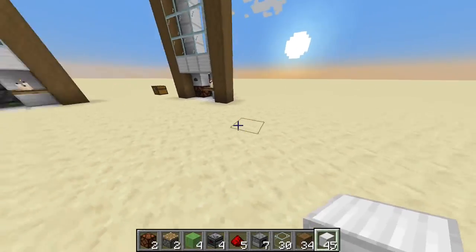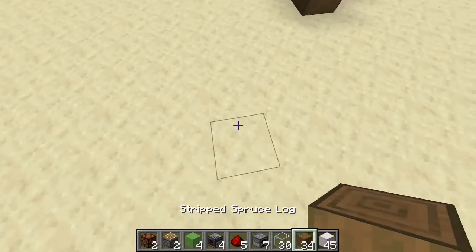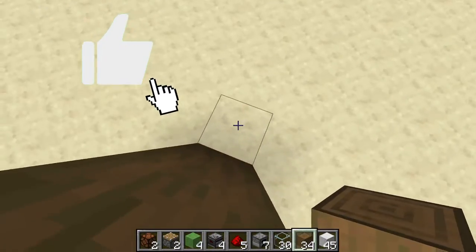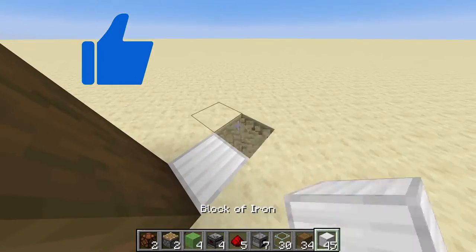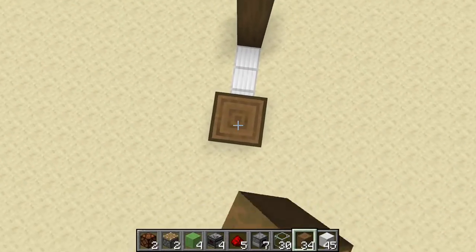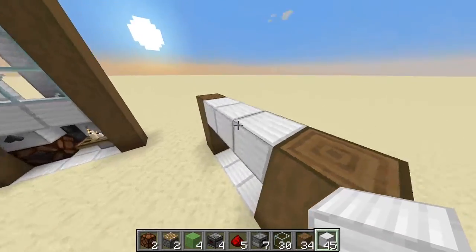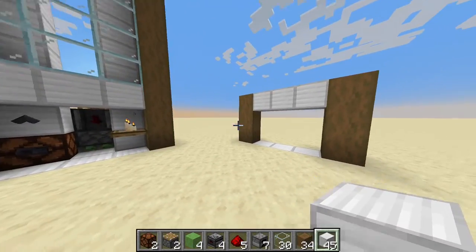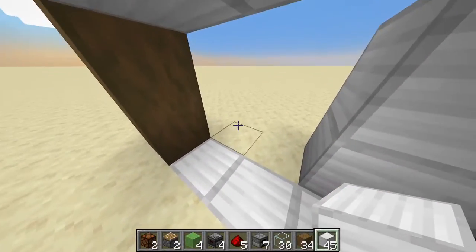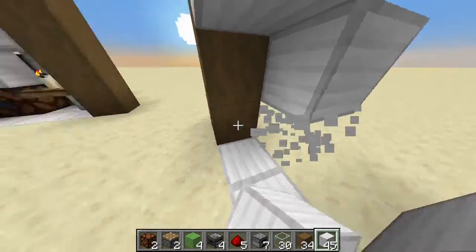I'm gonna start things off by going 3 up with your stripped spruce logs: 1, 2, 3. Then you make a 3-block gap and fill in the gap with iron blocks, going 1, 2, 3. Here you place your iron blocks again — like so, very nice. Here you place your iron blocks and a temporary iron block. Break this one.